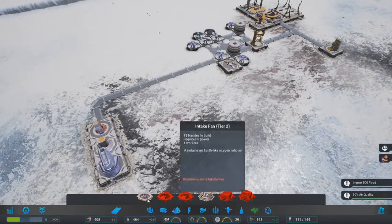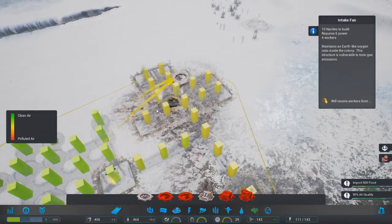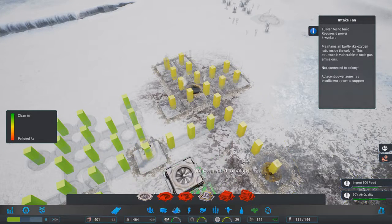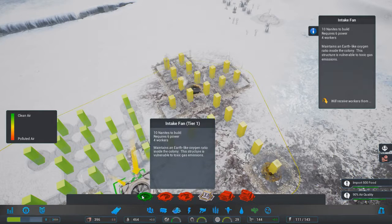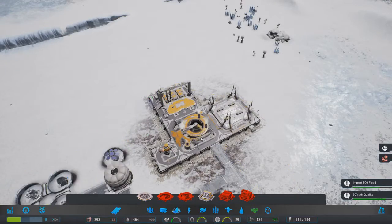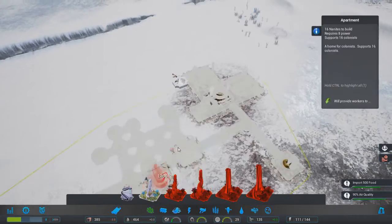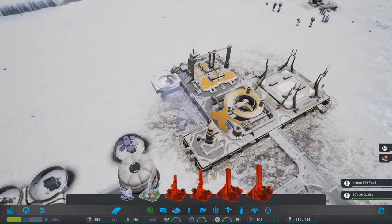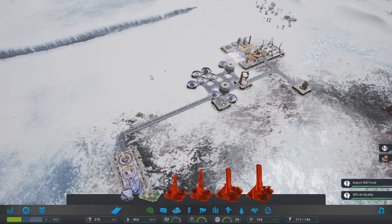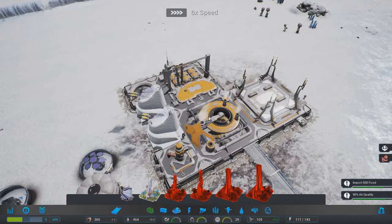Our air quality is actually pretty good. If we go to air quality and have a look, the greener it is the better. Near our power production the air quality is not fantastic. We can do an air filter or an intake fan - the intake fan is cheaper and the pollution isn't too bad right now. I wish there was a way to rotate buildings - you can kind of trick it into placing in the direction you want, but I'd really like a rotate button.